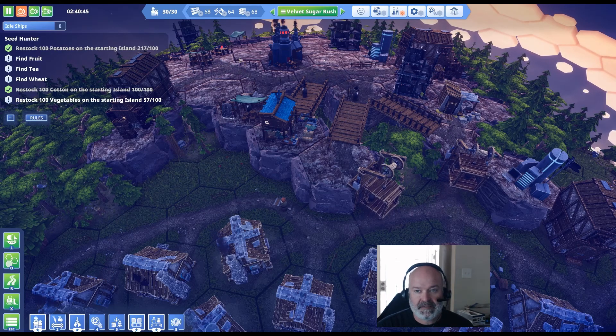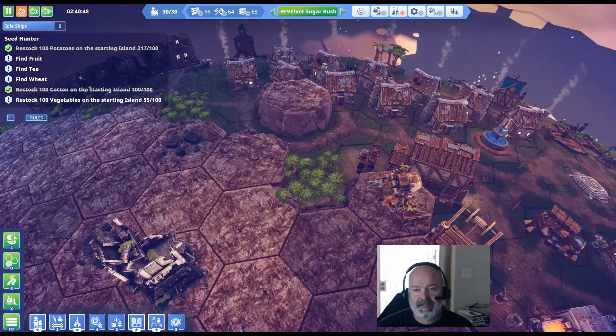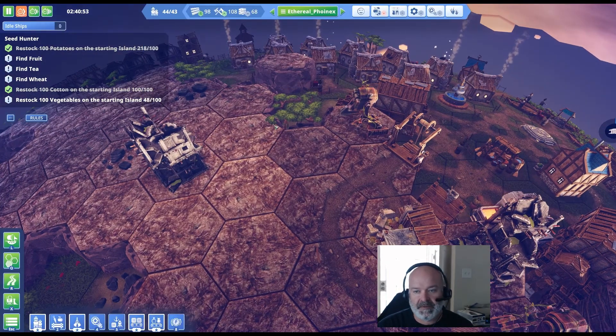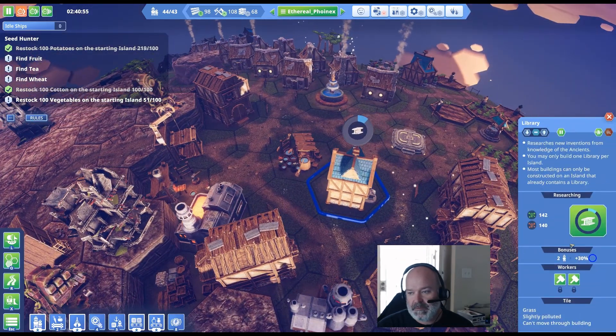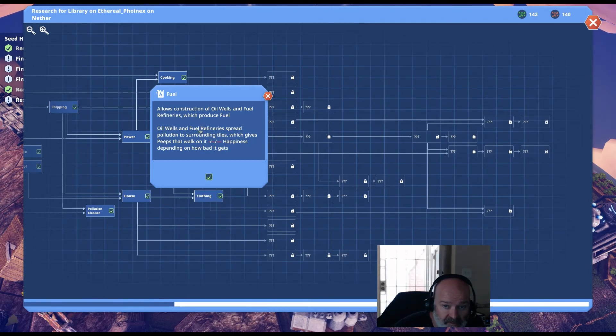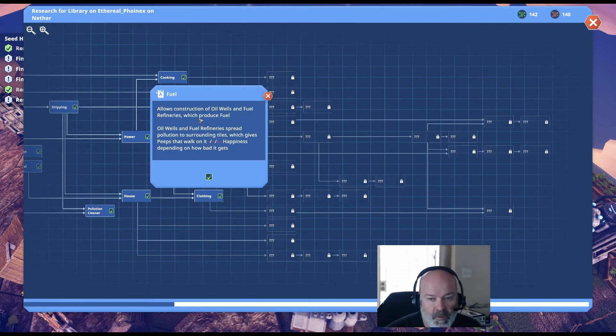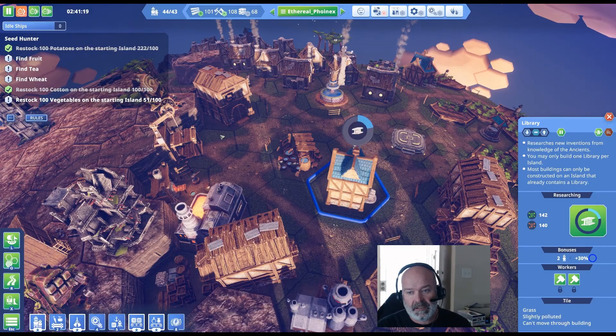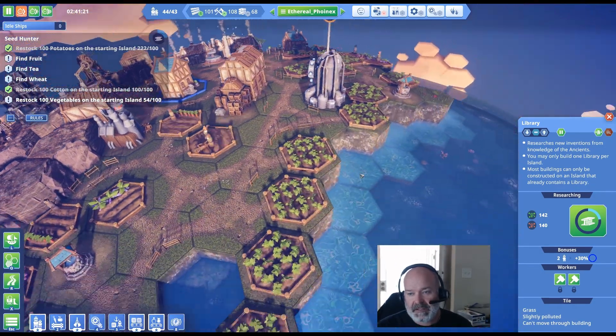Let's look at what the fuel research does: it allows construction of oil wells and fuel refineries which refuel. Oil wells and fuel refineries spread pollution to surrounding tiles which affects peeps that walk on it. Do I want to do all my fuel refining on island three? We're already doing sand and glass production there. I think I should because we're already doing wood cutting on island two. Let's look at our shipping - that tells us a ton of things.